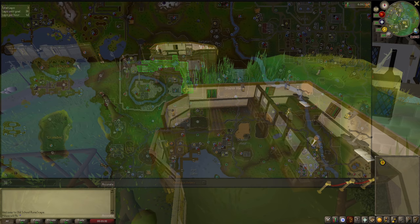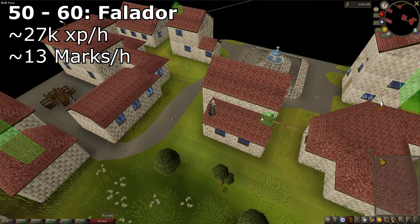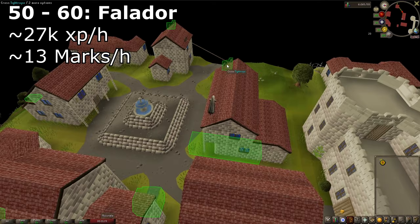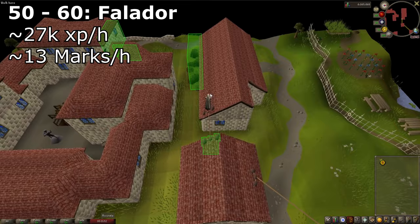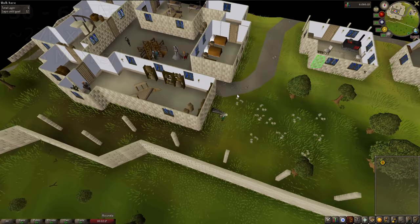If you prefer a higher XP rate, you can move to Falador. However, the marks of grace rate drops significantly compared to Canifis. At Falador you'll receive around 27k XP per hour and around 13 marks per hour. So it's quite a drop from Canifis in terms of marks, but in terms of XP it is almost double — worth it for XP, but not if you're farming marks.